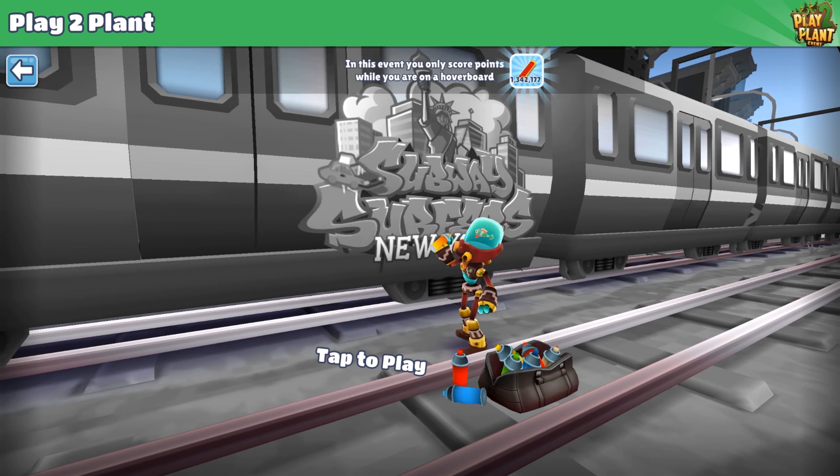Oh my god! I just noticed — when you activate the board, only in this situation you will have these grass green colors of flowers. And by the way, the subways are changing all the colors. Oh my god, this is the best event I've been playing in this game for a while — maybe about 10 years. This is our favorite now and this is the best, and I don't think there will be anything better than this.